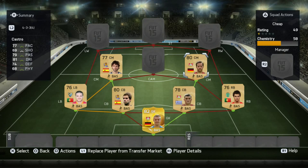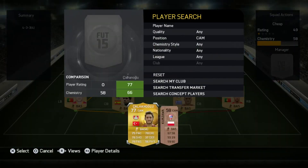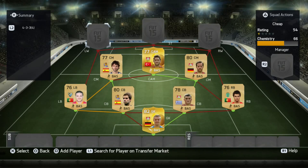At center attacking mid, I really don't know how to pronounce his name — I'll try: Calhanoglu. He has 87 free kick accuracy and 88 curve; he can just bend in those free kicks from anywhere. You guys know how easy it is to score free kicks in FIFA 15.